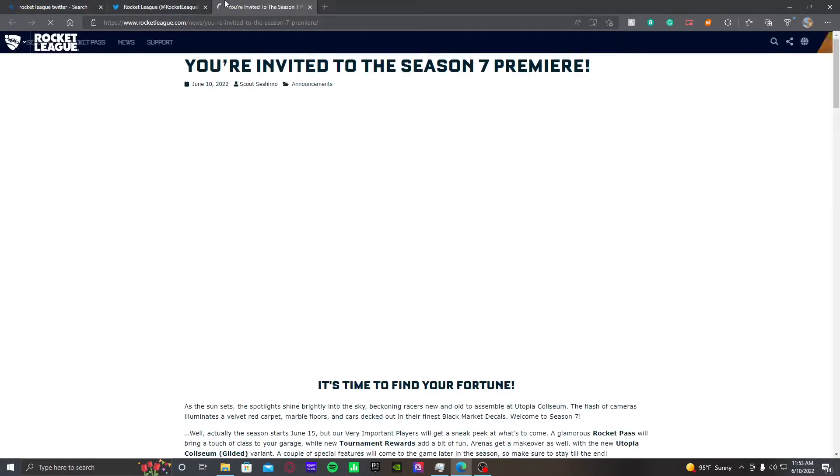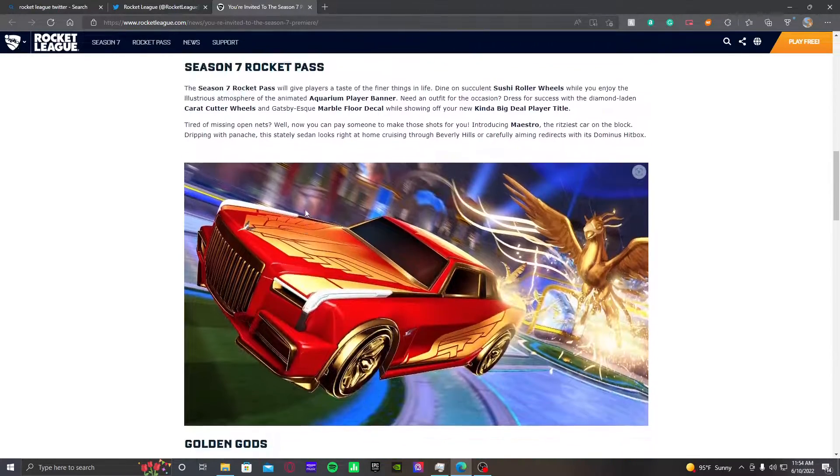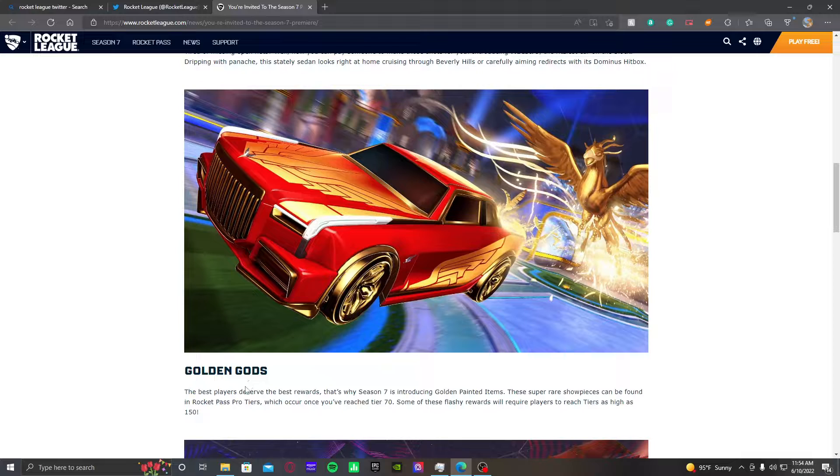Season looks insane. So they're adding a new Utopia Coliseum gilded variant — Golden Gods.